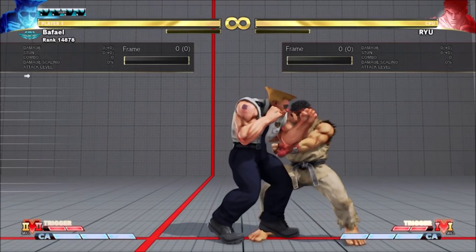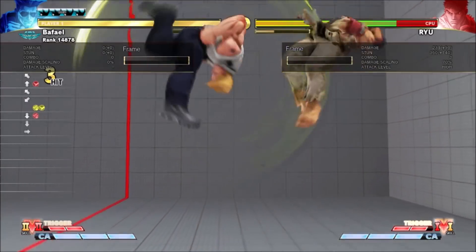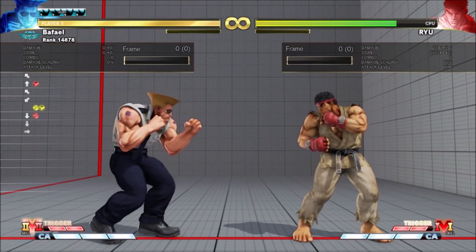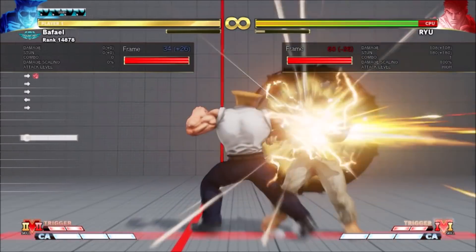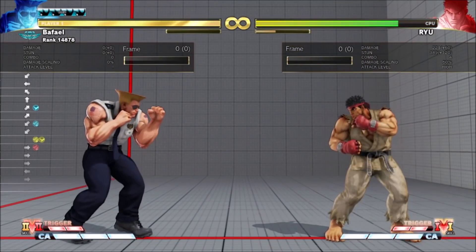VS2 will also combo after his crouching fierce crush counter. It's weaker than a Guile high kick juggle, but it builds some V meter in return. It also technically combos after towards fierce crush counter, but you'll get more damage out of dash-in strong.